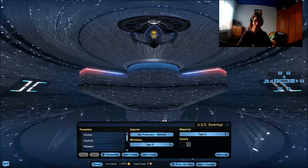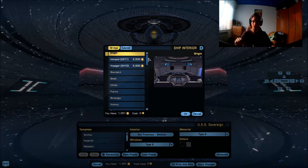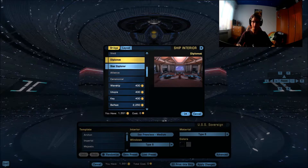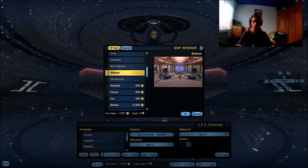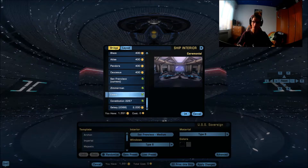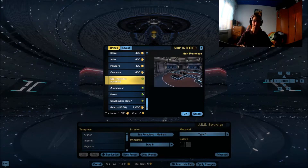Head to your local ship customization officer to change the interior of your bridge. Simply click on the interior and find your bridge. Now there are a couple of sovereign class bridges which are Diplomat, Star Explorer, Alliance and Ceremonial. But in today's video we're gonna be focusing exclusively on the Zimmerman, Eves and San Francisco.